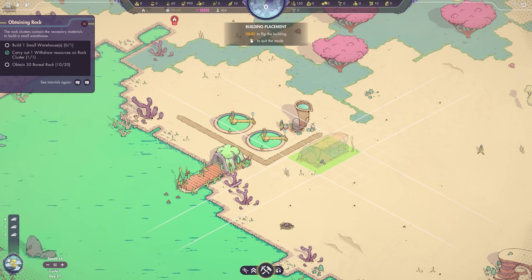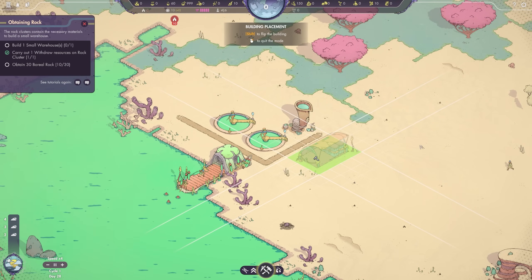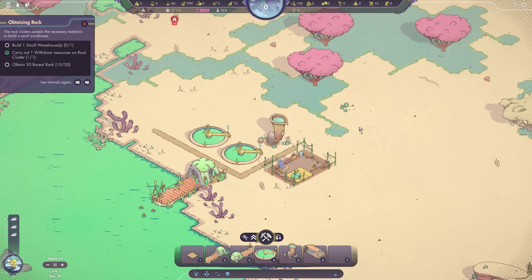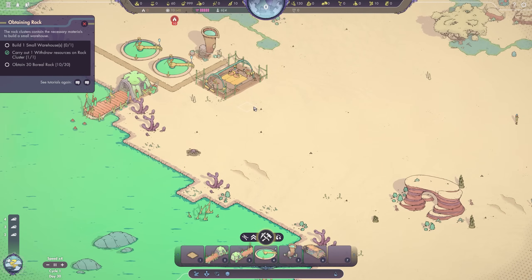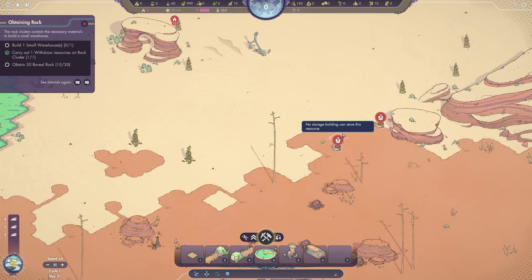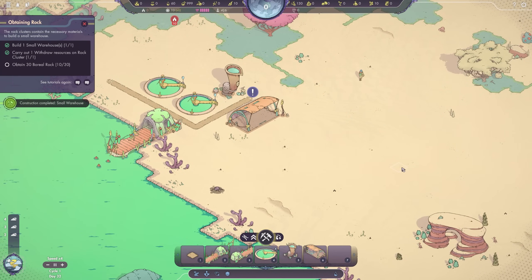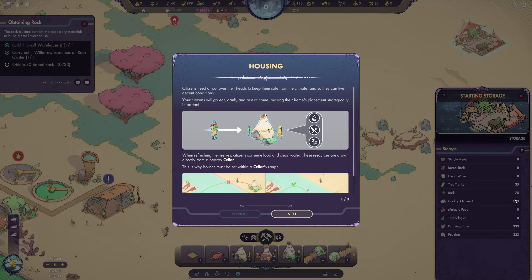Let's rotate the warehouse a little bit so it's aligned, and pop it down over here. I'm considering the distances to where our housing is going to be because there are ranges we have to take into consideration. As is standard with these kinds of games, anybody who is not employed at a certain location is free to sort of haul stuff — anyone who's not doing any other job is free to go around and pick stuff up and drop it off elsewhere. We'll gather the 30 boreal rock and get our warehouse built as well. They're transferring stuff from the starting storage, which has some bark and some tree trunks — we got some stuff over here, but not enough to sustain us for the entire tutorial.